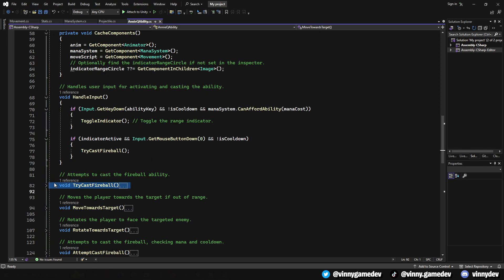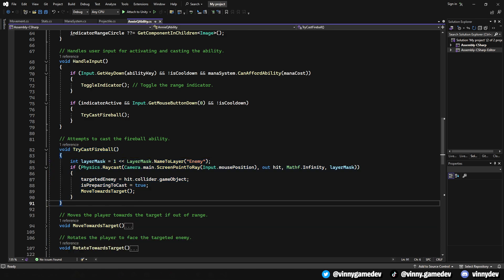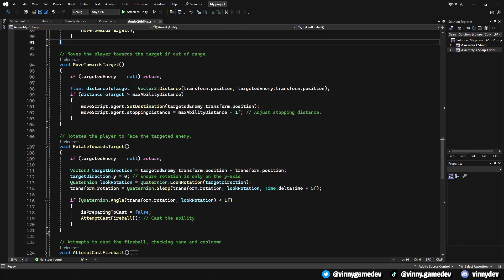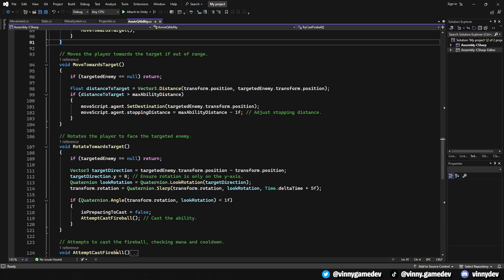CacheComponent gathers references to the necessary components on the game object, ensuring smooth operation of the ability's mechanics. In HandleInput, we listen to the player's commands to activate the ability — if the conditions are met, we either toggle the range indicator or attempt to cast a fireball. The TryCastFireball method performs a raycast to select the target. If a target is hit within the specified layer, the script prepares to cast a fireball by moving towards the target if necessary. MoveTowardsTarget ensures the player moves within range before casting, adjusting the stopping distance and preventing overshooting. The rotate method then rotates the player to face the targeted enemy, ensuring the fireball is cast in the correct direction.